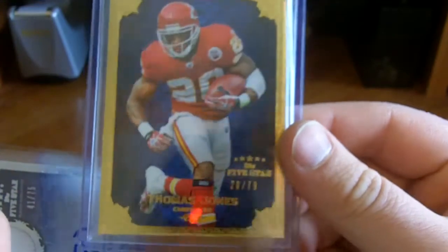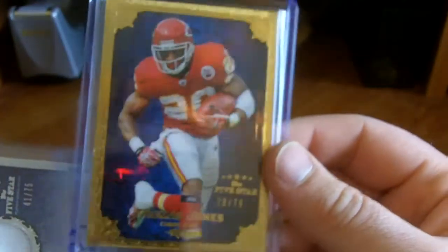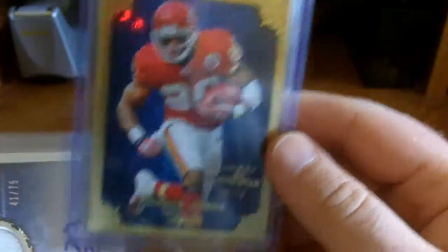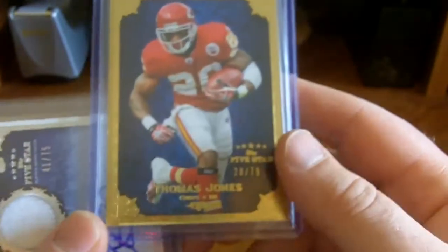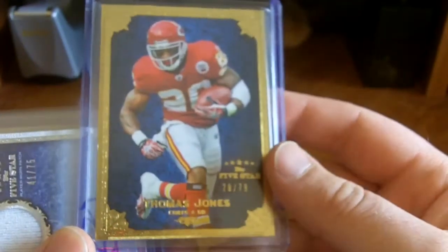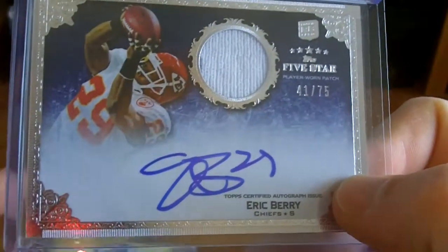Let's get into it — actually I'll start here. Got in the Topps Five Star break with Chad True '17. Got this for the Chiefs — the Thomas Jones base card, that's out of 79. This card's already spoken for along with all my other base cards. Charlie Rock Jack, I'll get all those sent out to you on Monday like we talked about. Base card there.